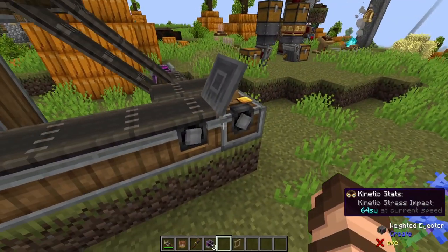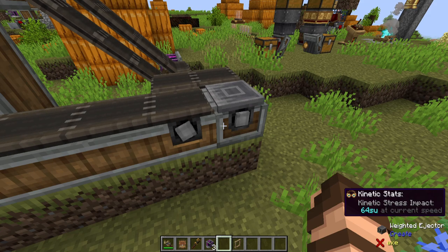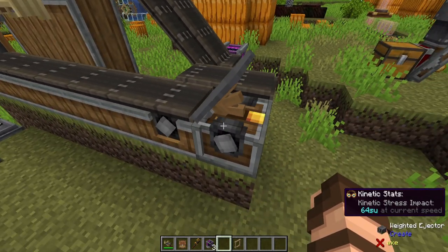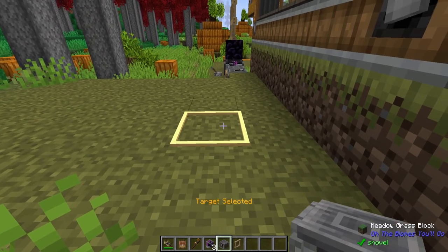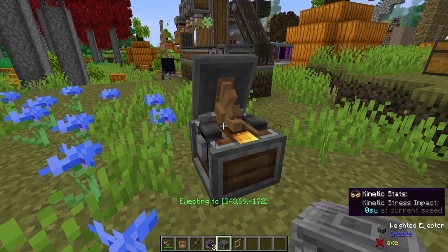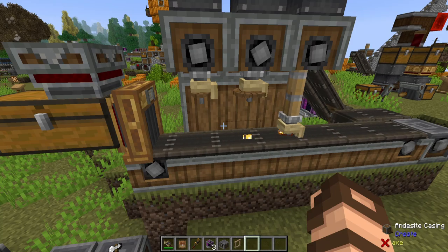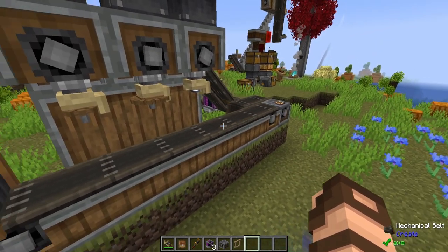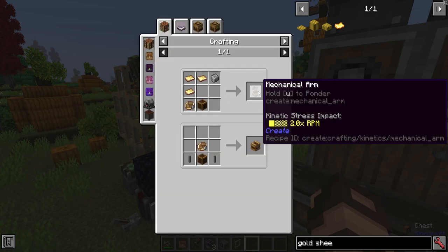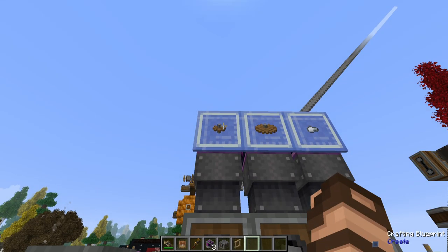Let's talk about this block at the end — this is a weighted ejector. When given rotational force and an item is placed upon it, it will flip it one block to the left. But in this case it's flipping much further. You can set where it's going to flip, but it has to be along the same axis — it cannot go diagonally or to the side, only in one direction. That finishes it off, flips it back, and it does not come out because of the filter — one precision mechanism, which can be used to make a multitude of other items. This removes the integrated circuits and the lapis sheets of before.